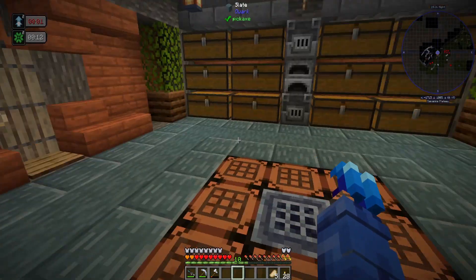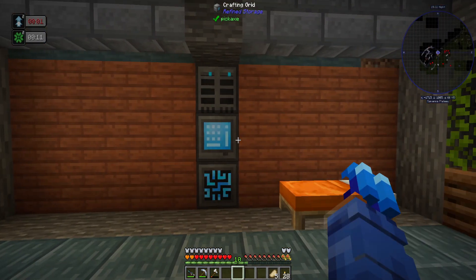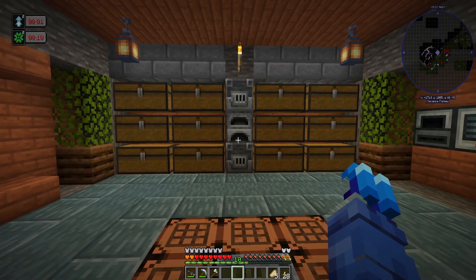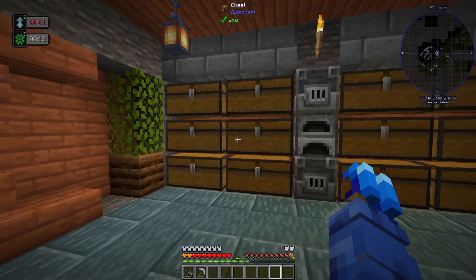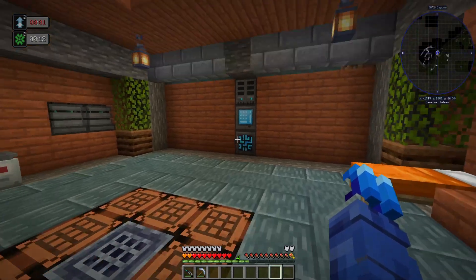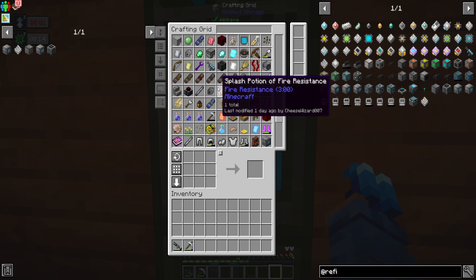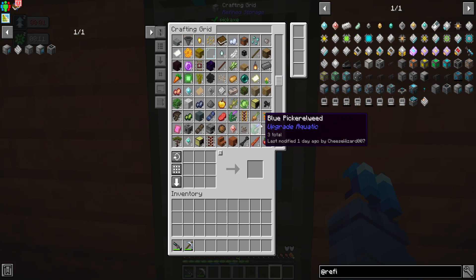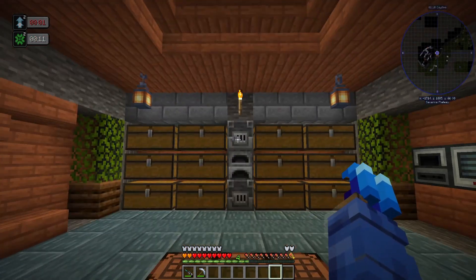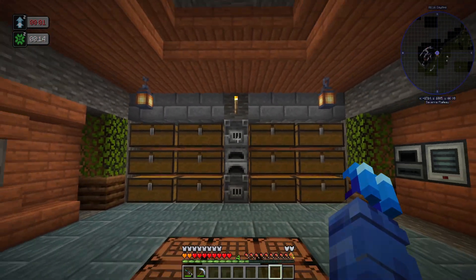The next thing is getting all of this mess into our storage. So I'm going to dump all those goods in there. Everything is now out of our chests - all the chests are empty - and all of our stuff has been moved into our Refined Storage system, which is absolutely amazing. We can get rid of this janky vanilla-looking wall, punch through there, and actually extend the base a little bit to open up some more room.